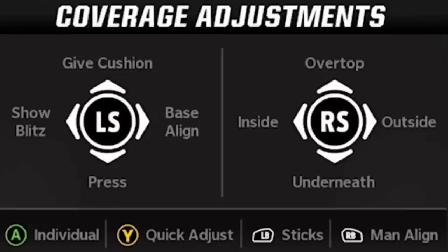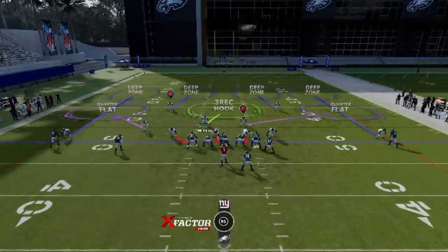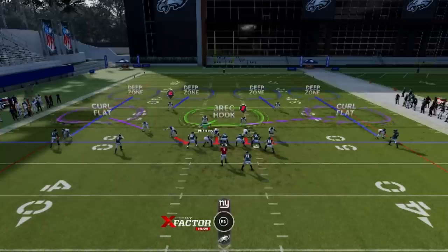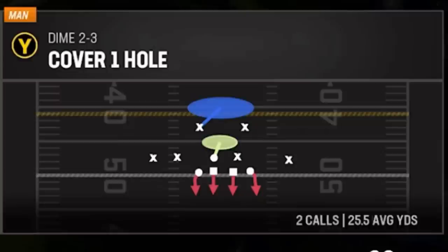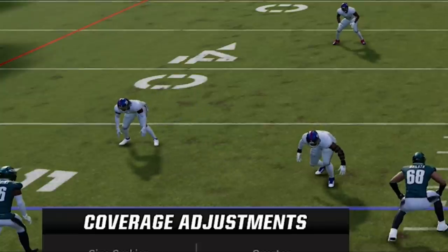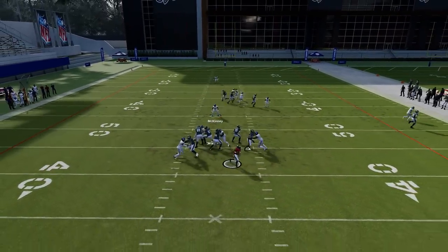A lot of people know you can shade your secondary on defense by hitting the Y or triangle button, then using the left stick to choose what direction to guard first. But most people don't really understand what these functions can do, especially in man coverage, which is what everybody's running this year. Most people only use the over-the-top or underneath adjustment in zone coverage because you can see the adjustments in the pre-snap play art. For example, you can turn any curl flat or cloud flat into a hard flat with the underneath adjustment, or turn a quarter flat into a curl flat with an over-the-top adjustment. Most people don't bother with inside or outside in zone coverage because it does nothing there. These functions do way more in man coverage, but people don't know because the play art doesn't change to reflect the adjustments. The routes most commonly beating man coverage are slants, zigs, drags, corner routes, curls, and comeback routes — but all can be stopped with the proper shading adjustment.